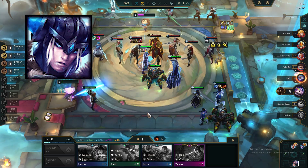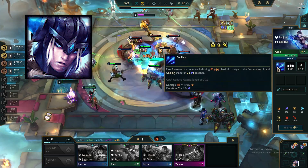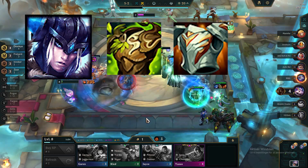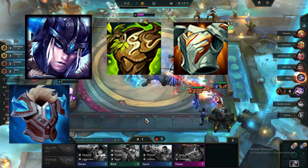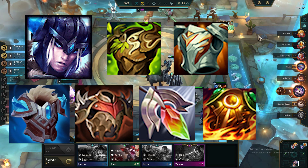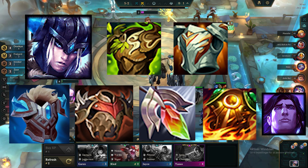Your main tank will be Cedruani, unless you only have her at 1-star and Shen at 2-star. We want to put pure tank items on her like Warmog's and Stoneblade. Other great options are Protector's Vow, Bramble Vest, Redemption, and Sunfire Cape. I often put Redemption and Sunfire Cape on Taric, especially if I get a tank item from Ornn.